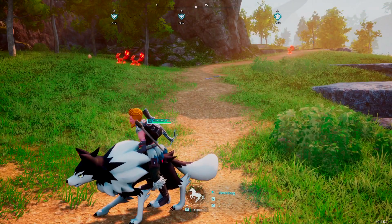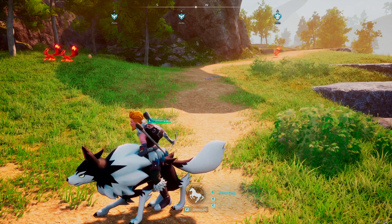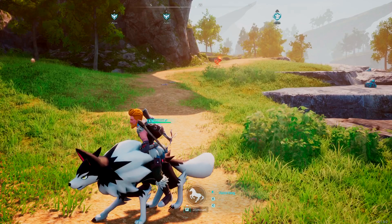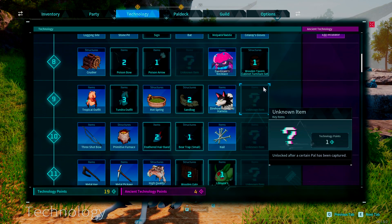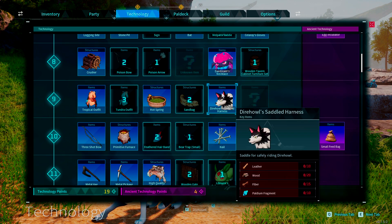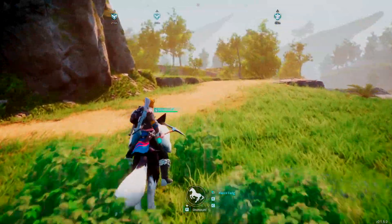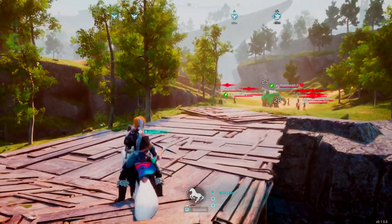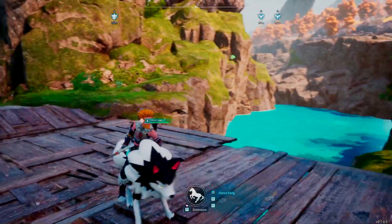They're not the worst pals to fight either — obviously in a pack that can be a little more difficult, so if you have a pal or two in your party you can subdue these guys pretty easily. Then you just have to make the Dire Howl saddle. At level nine — so it's not too crazy from the very beginning — you make it in the pal workbench, and it requires 10 leather, 20 wood, 15 fiber, and 10 palladium fragments.